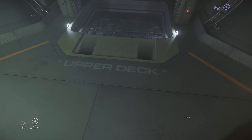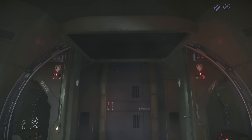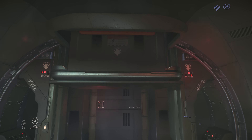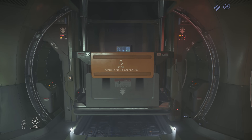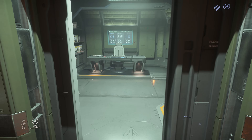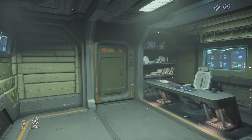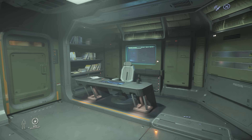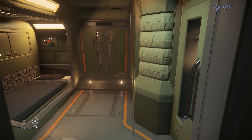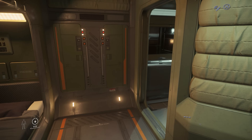There's also an elevator which leads to the upper deck of the Hammerhead. And for aspiring captains amongst you, there's also a fully fitted captain's quarters. Sadly, the captain's quarters poses limited use in game at the moment, but does come with its own bed and bathroom.